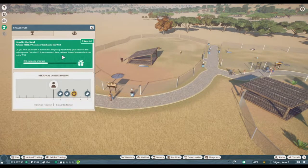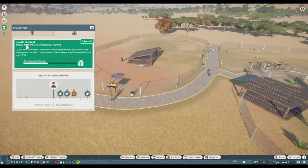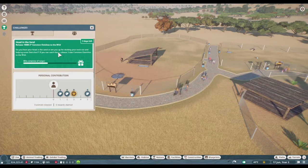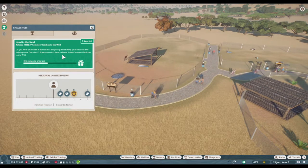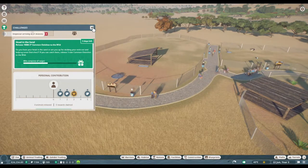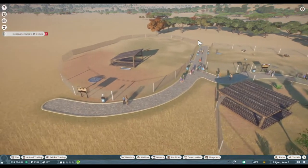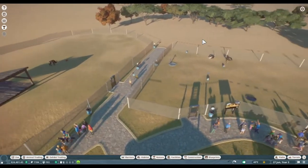Community challenges — let's see if we have any. Release 10,000 three-star common ostriches to the wild: 'Do you have your head in the sand or are you up for sticking your neck out and helping some ostriches? If you can catch them, release three-star common ostriches to the wild.' So we'll see if we can do that. I'm not sure if we can because I generally record not all at once — I'll do a couple of videos now and then a couple later.